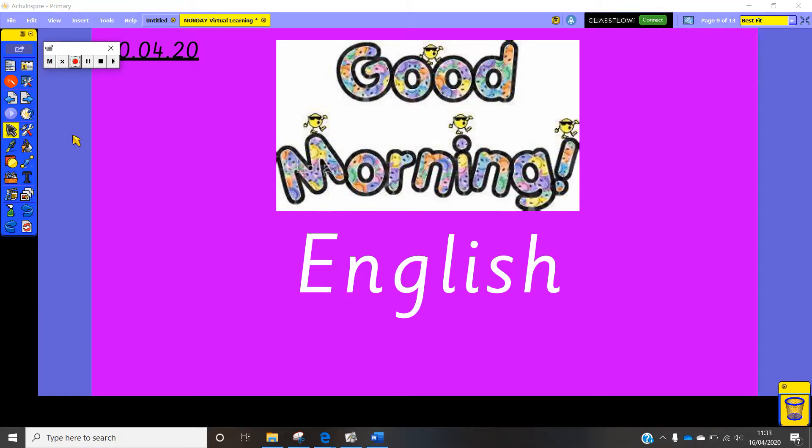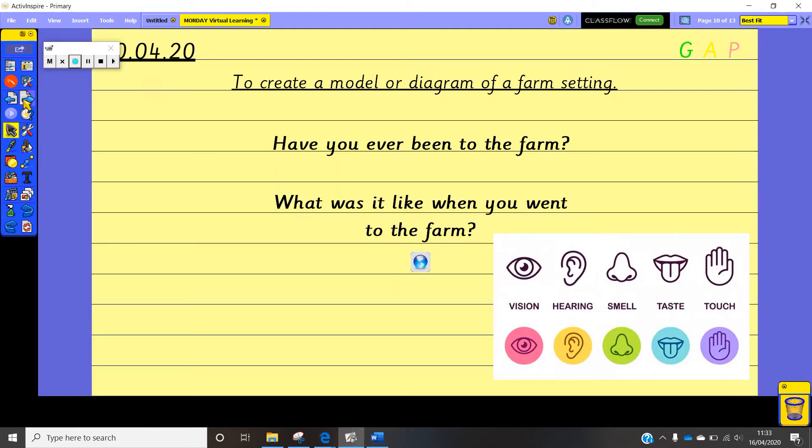Good morning everybody, welcome to our English lesson for Monday the 20th of April. So we're going to start a new topic in our English work and I will be introducing a new story to you over the next couple of days, but for today we're going to have a little bit of fun. Our learning objective for today is to create a model or diagram of a farm setting.